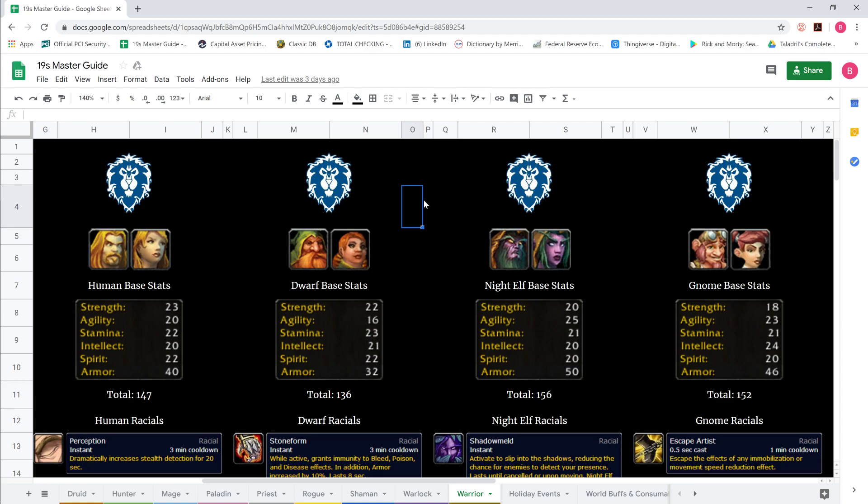Some things have stayed the same since private servers, such as female humans and female gnomes being able to easily walk south to north through the Alliance fence. A lot of the jump boxes have changed — not the box itself, but the mechanics in which it interacts with the terrain has definitely changed. It's become a lot stickier, and with that it has allowed a lot of new jumps to be in play.